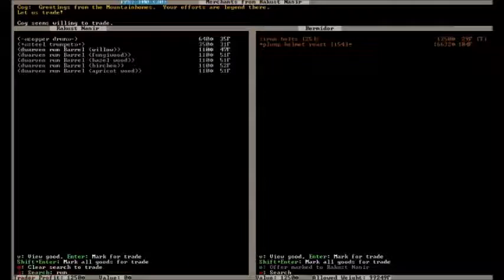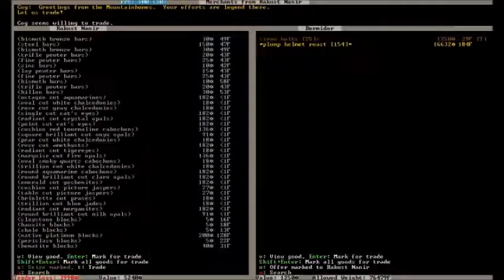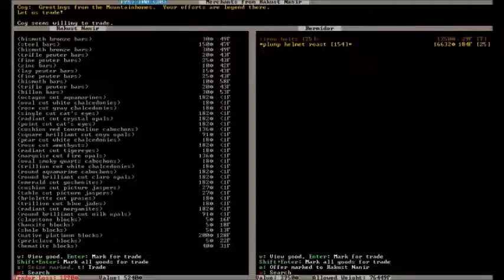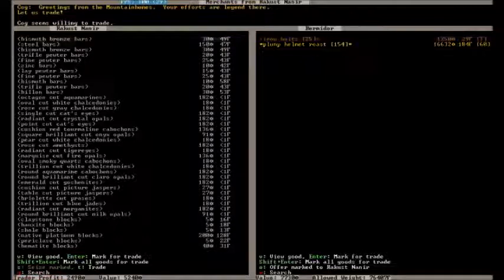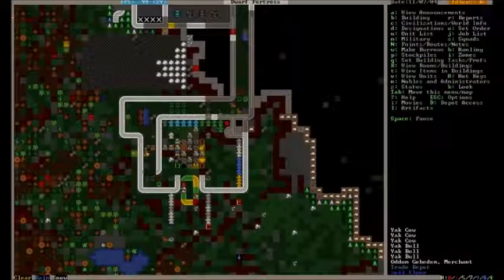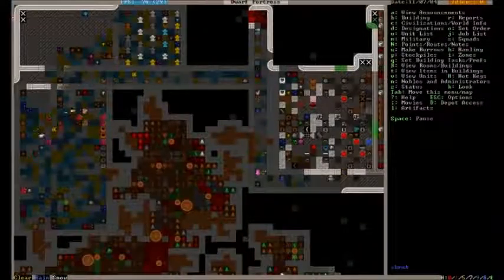Now that we've got all of that stuff, how many of these plump helmet roasts are we gonna need to give them? How about if we give them 25 — how much is that worth? Not enough. What if we give them 60? Alright, let's see if they take that deal. Cool. So we still have 94 plump helmet roasts left and we bought tons of plump helmets and plump helmet seeds and stuff to make more at some point. So that is good.